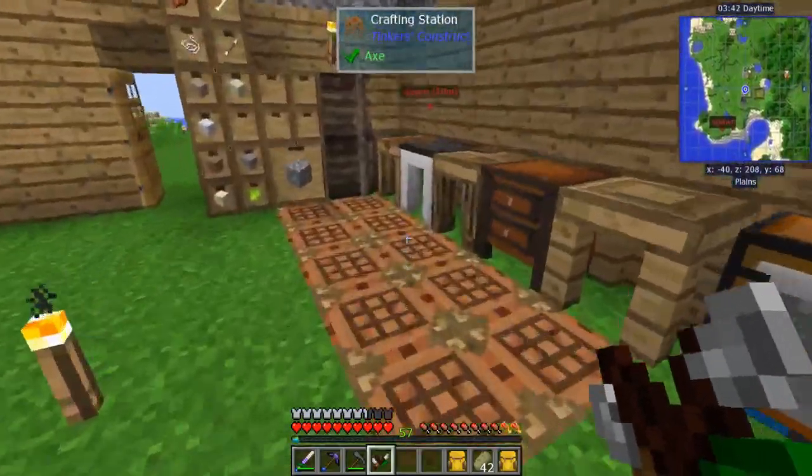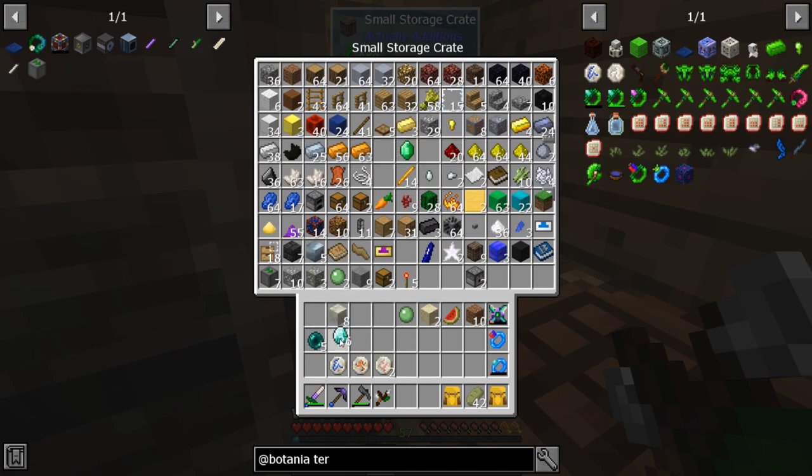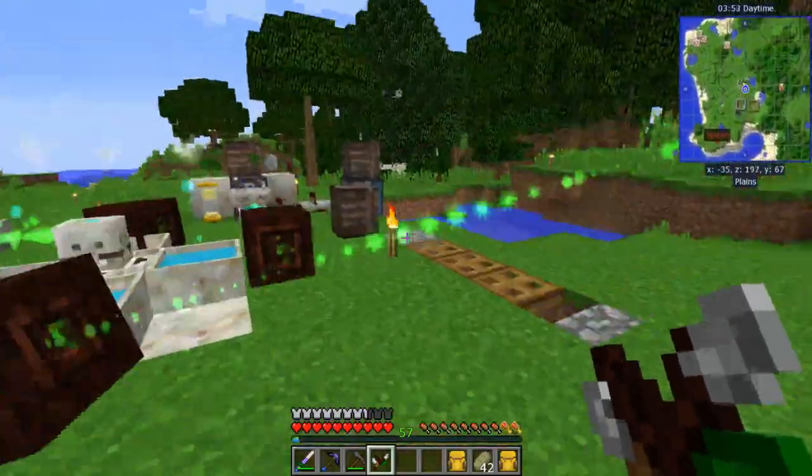You need three things: mana pearls, mana diamonds, and mana steel. Then you say goodbye to your mana pool.